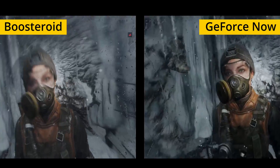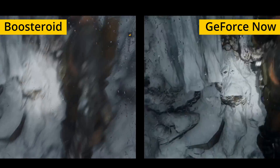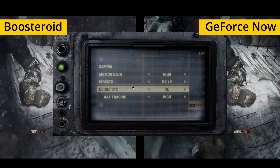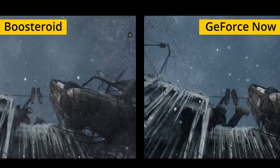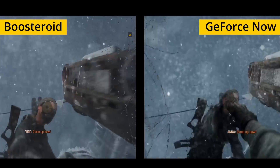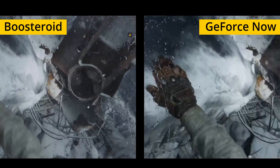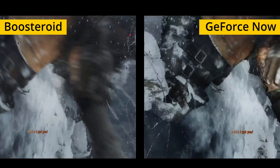Starting with Metro Exodus, the game performed well on both platforms without any significant input lag or stuttering from the server's end, even when using the highest graphical settings and RTX features. What surprised us is that even when we got lag spikes, the image quality didn't degrade too much with either service. However, this is not the case with every game we tested.